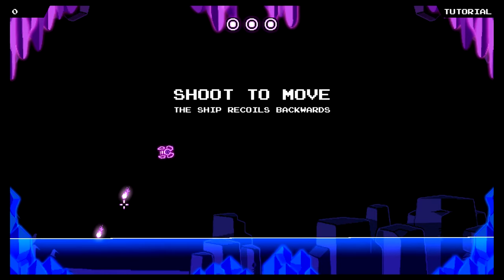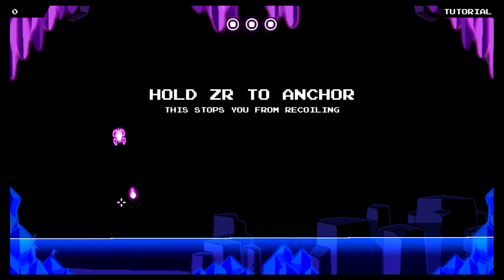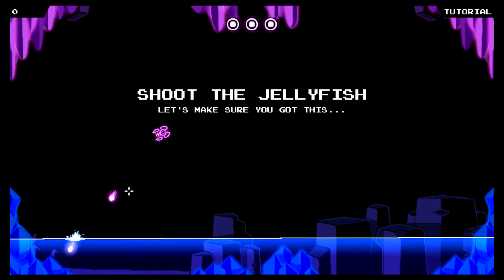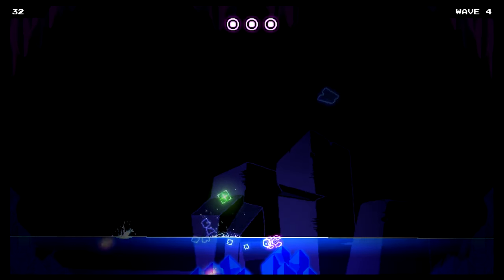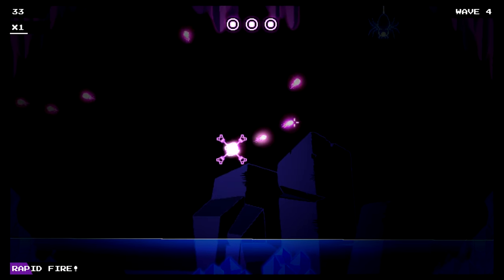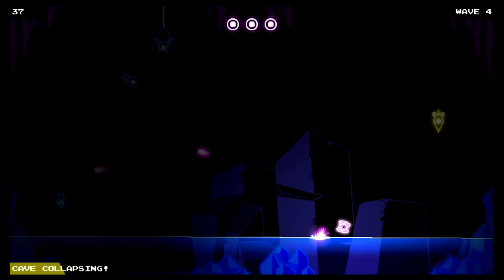Your ship is propelled by its gun. When you fire, it sends your ship in the opposite direction you aimed. But what really is a lifesaver here is the anchor function. For a few seconds at a time, you can halt your ship, allowing you time to fire without movement. It's a cool twist, and the more I played, the more I became fond of this strange control style.